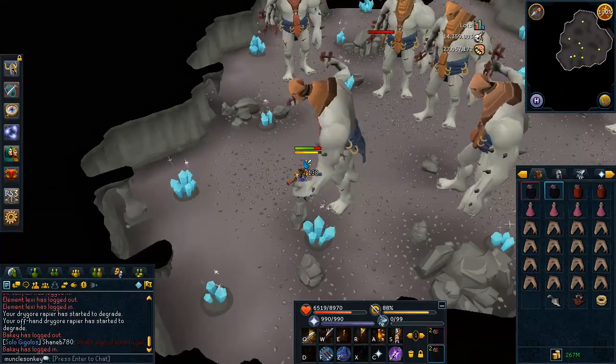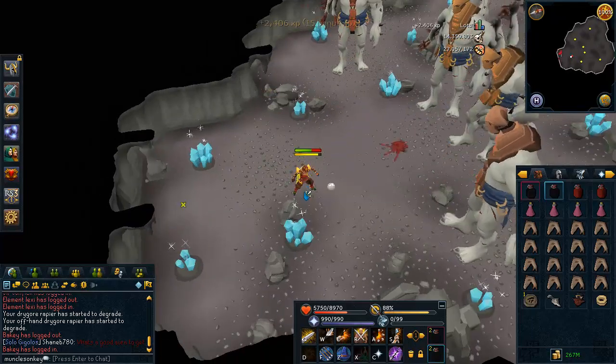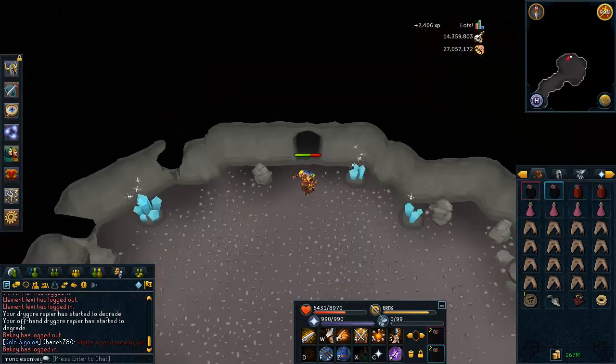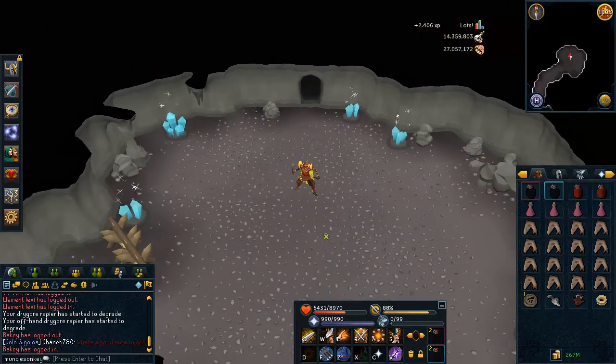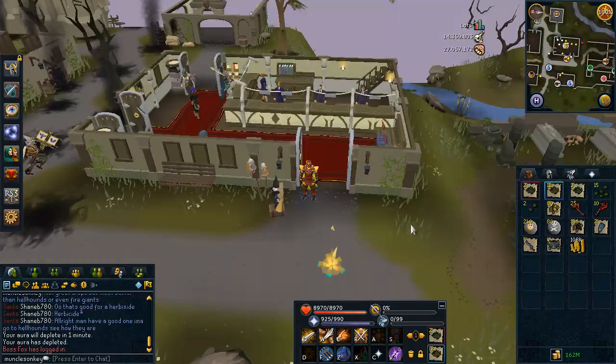Anyway, that's the general gist of how to kill Chaos Giants, and we'll move on now to the loot that I got from killing them for 30 minutes — I'm not sure why I said a few hours. But anyway, time for loot. Here we go.